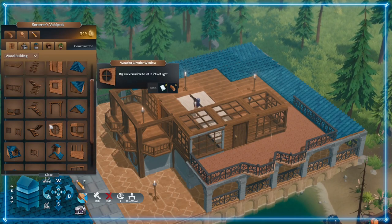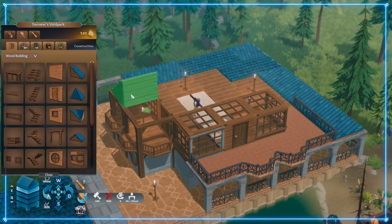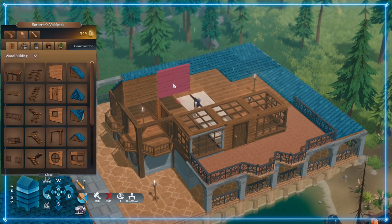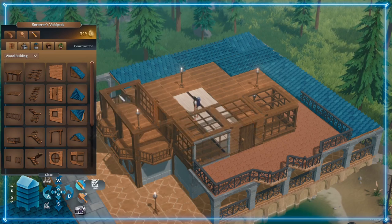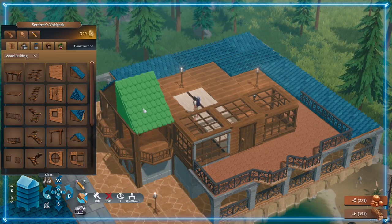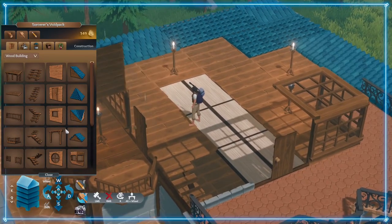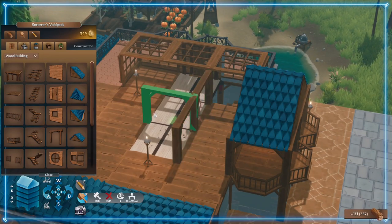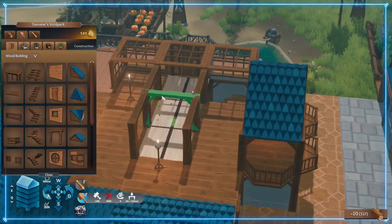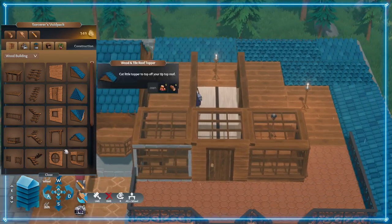Let's get another roof on - I'm going to need some supports, that's a bit of an issue. We could just go across with that. It means I'm going to have to put some of these supports in unfortunately. I really wish there was just like a post - that would be so nice. I'd quite like that but never mind.